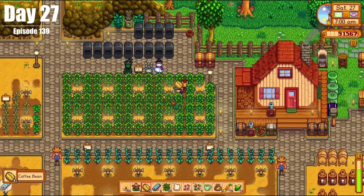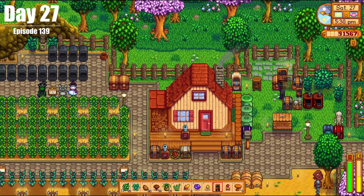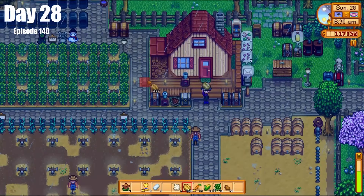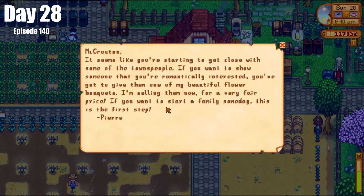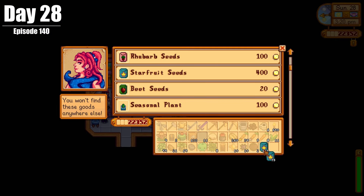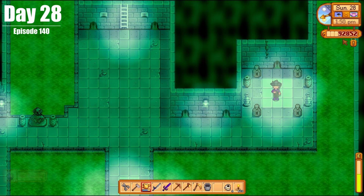On Day 27, we harvested a few more things, did a couple of quests, sorted some chests, and repaired the stump by Marnie's. On Day 28, the last day of spring, we dropped off our trash can for Clint to upgrade, bought some more starfruit seeds, prepared for summer, and bought the star drop from Krobus.